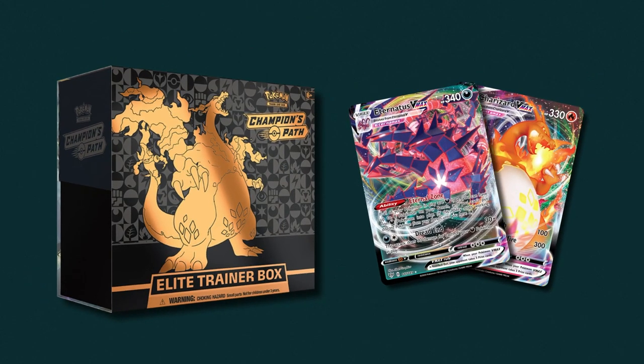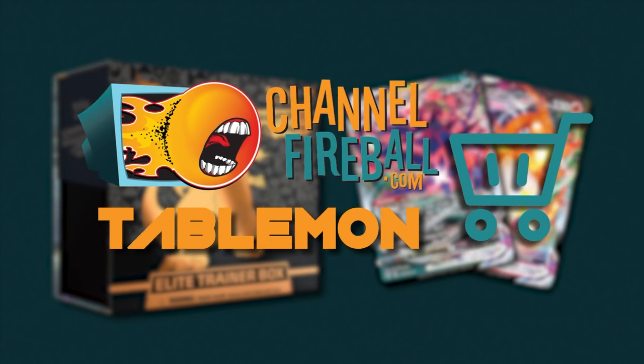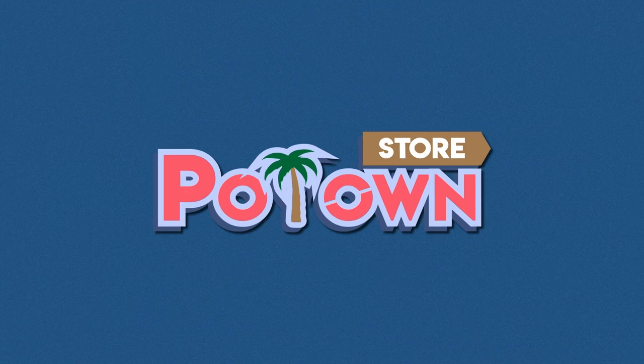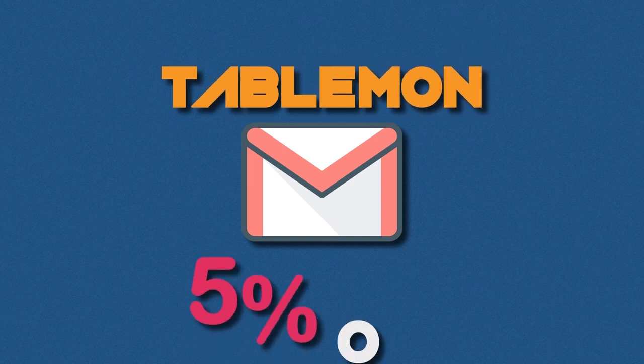Are you looking for sealed product and singles? You can find it all on Channel Fireball. Please use my TableMod affiliate code when checking out to help support my content. Looking for PTGO codes? Potom Store has all the latest sets and promos instantly delivered to your email. You can use TableMod code when checking out for 5% off.